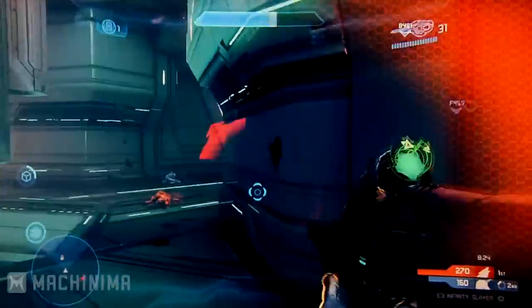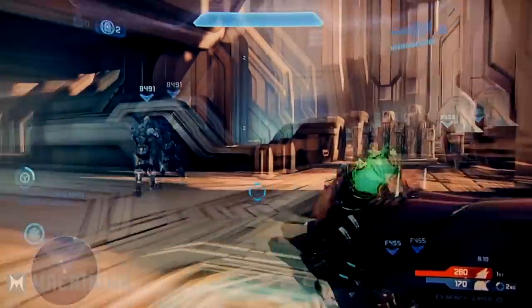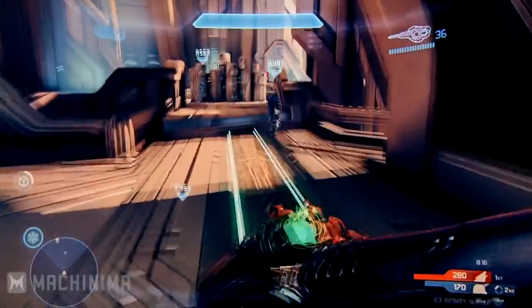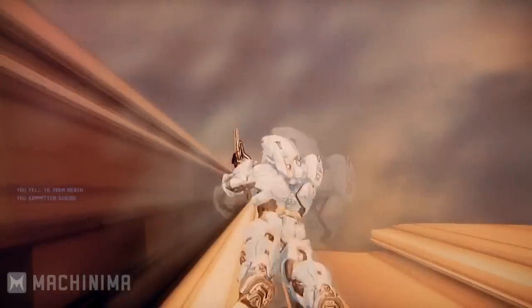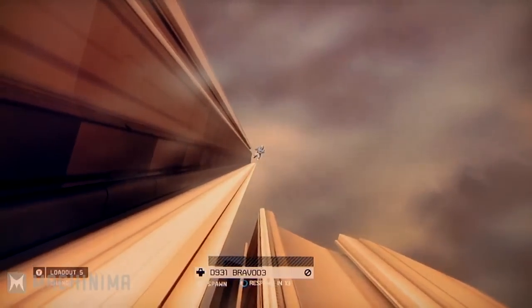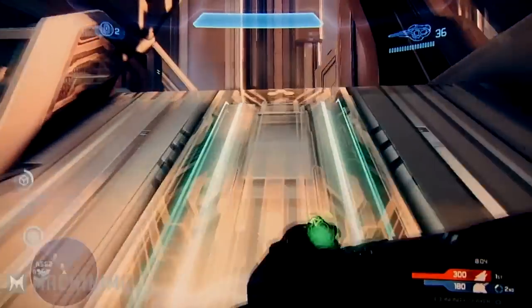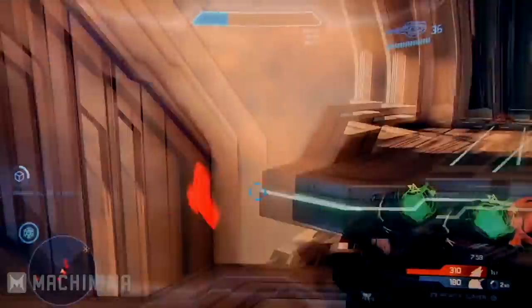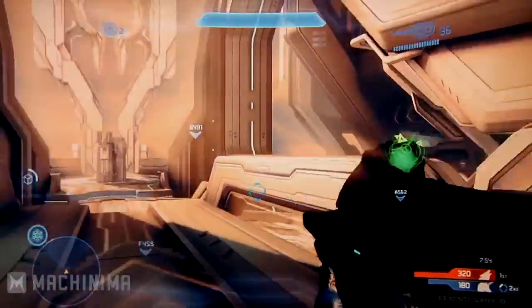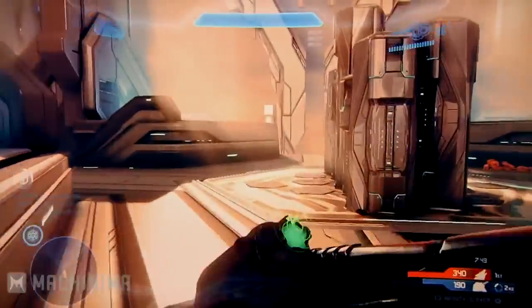I wonder, is it possible to fall through the map on this one? You want me to jump? Let's find out. Yes — so you can get knocked off and get a suicide, that's not a guardian death. And I can't instant respawn if I do that — interesting. I wonder what the game mechanic behind that is. Why they do that — just to discourage it, yeah. You want to grief your team or something like that — there are definitely those jackasses.